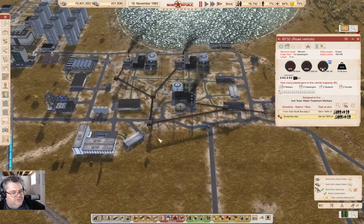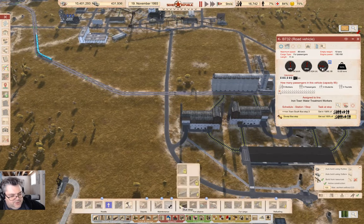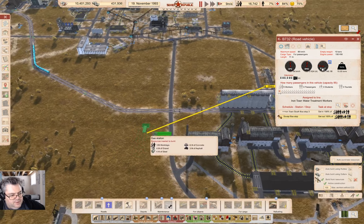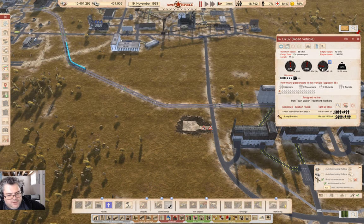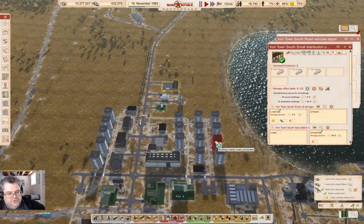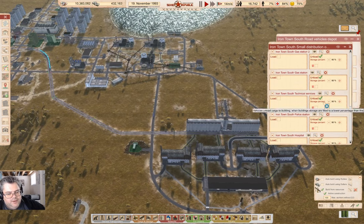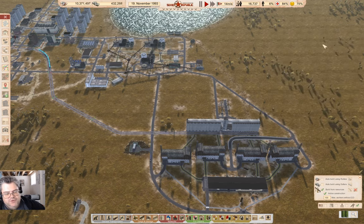There is something else I need to do over here — go in here, gas station, put one right about here. Build that. And also I'm going to need to supply gas down there. That's good. What's this saying? Train's waiting too long — okay.